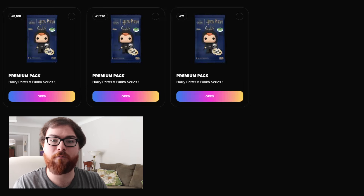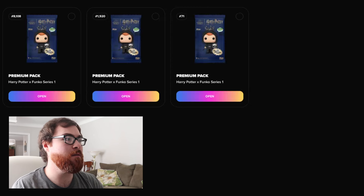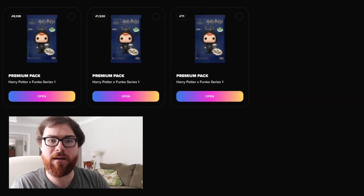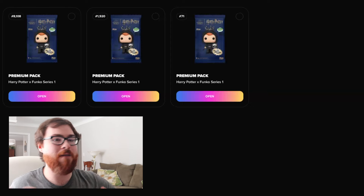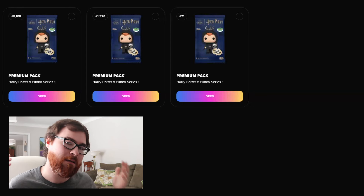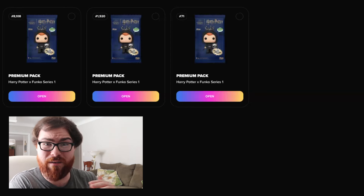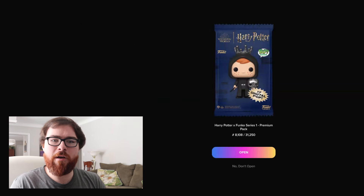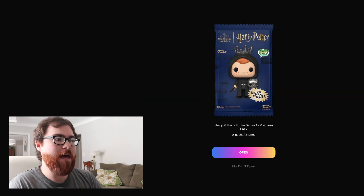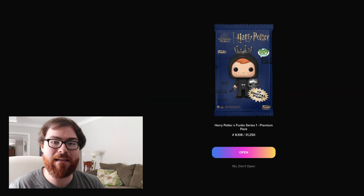We got three more packs from the initial six that we had, with some pretty low mint numbers below the 10,000 range, including pack number 71 that I discussed in the last part. I don't think low mint numbers have any significance to getting redeemables, but it's really cool that we have a pack lower than number 100. I want to save that for last, so let's open up this first pack — number 8108. Will we get any redeemables? Let's find out.